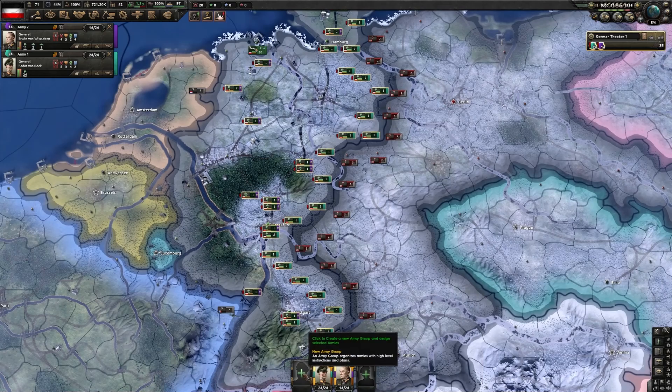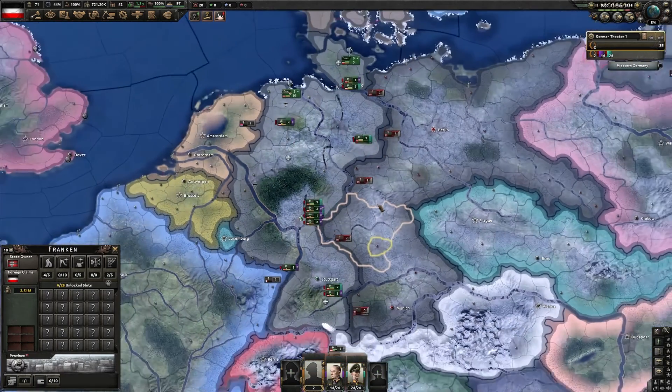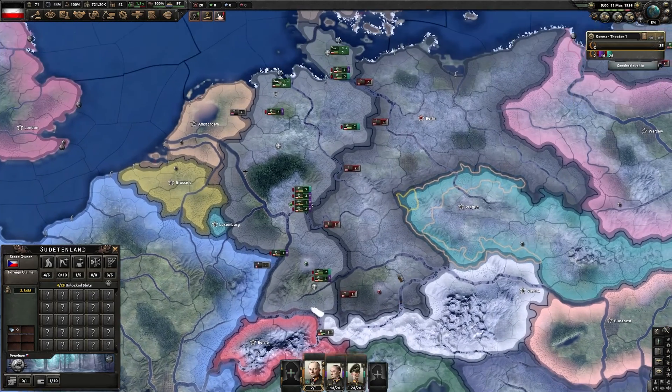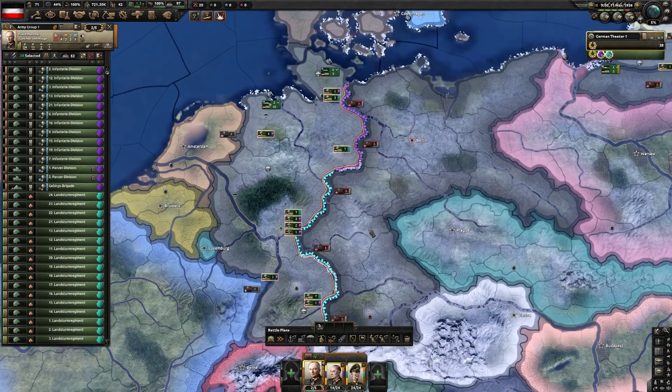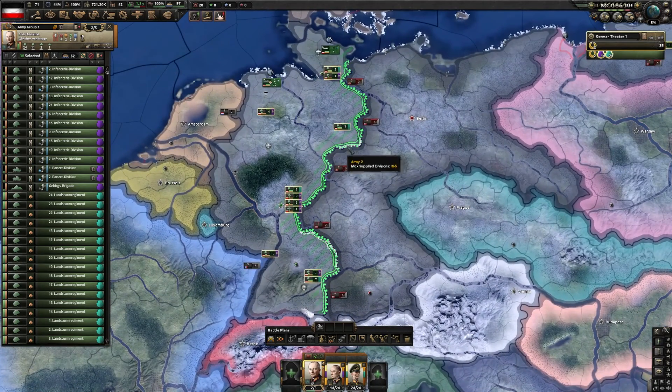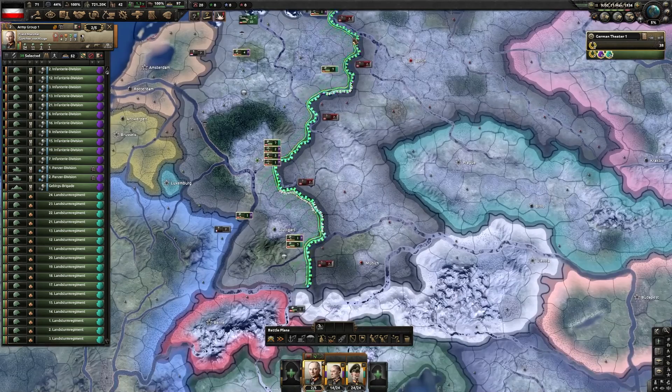Click on your armies and then this button here — now your armies are in a single group. If you assign a field marshal, you can have five armies per field marshal, and then if you click the front line, you have one single front line.